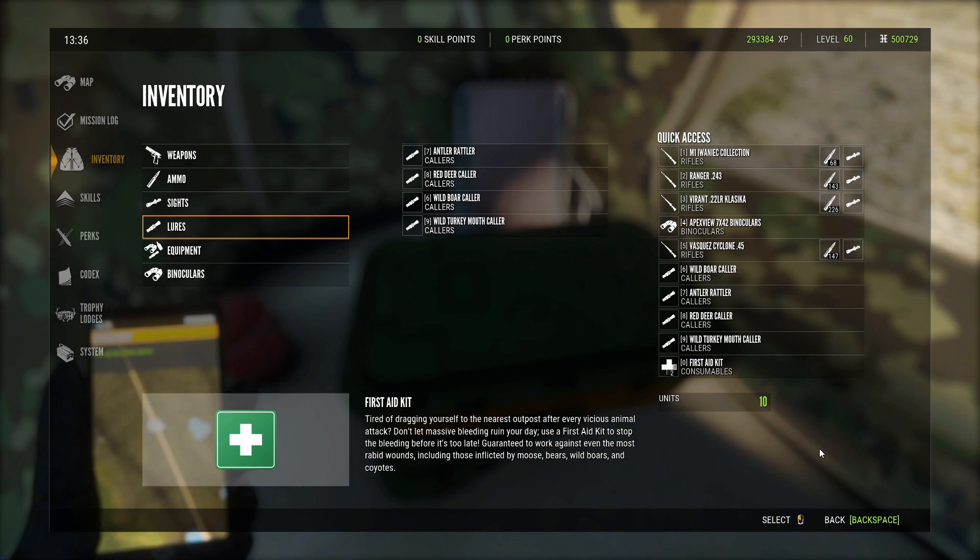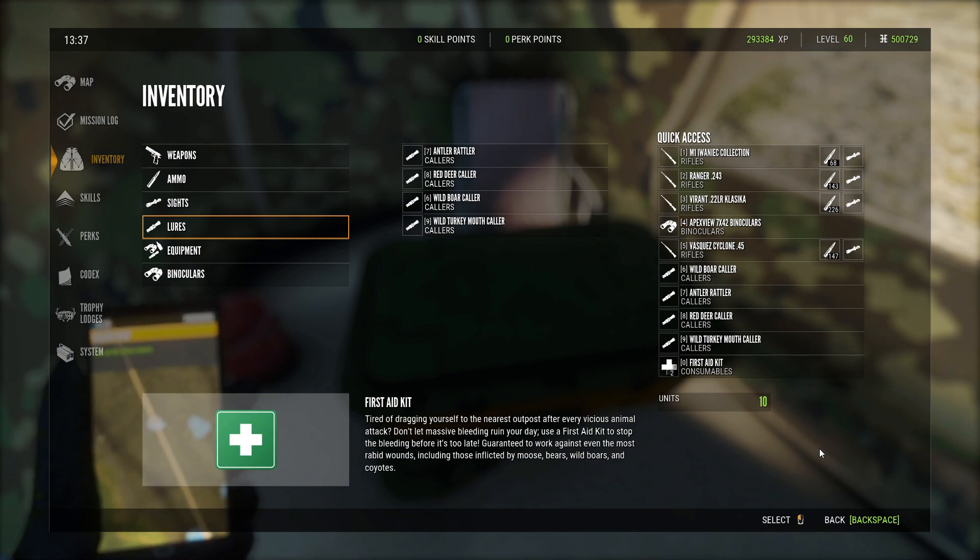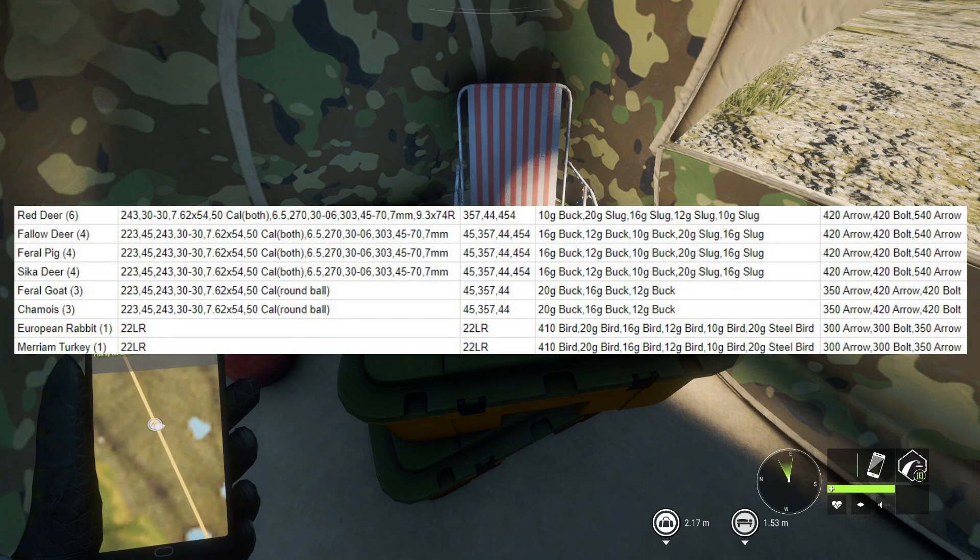As far as calls, I've got the Wild Boar Collar for the Feral Pigs, the Antler Rattler for the Fallow Deer, the Red Deer Collar for the Red Deer and the Sika Deer — don't forget the Red Deer Collar works on Sika Deer too, though you can also use the Buck Snort Wheeze. And then the Turkey Mouth Collar for the turkeys. Plus first aid kits in case we fall. Now here is the Integrity Chart I've put together for T. Auroa. I'll have one in the Discord for every single guide. Go into the Call of the Wild Integrity Charts channel and download it for yourself to use as reference.